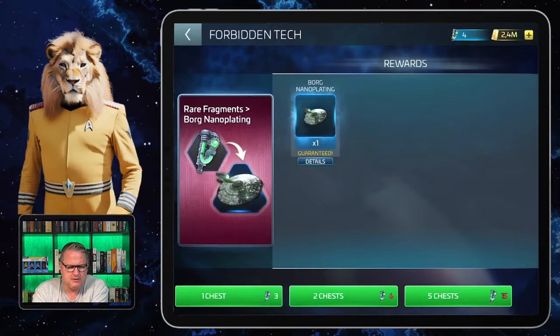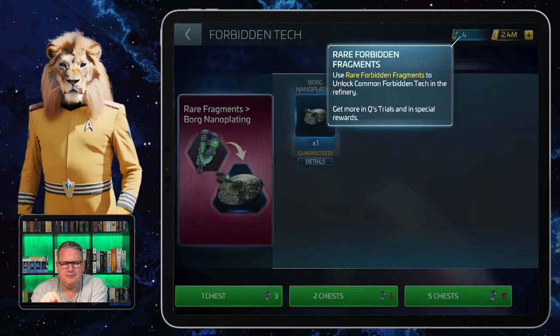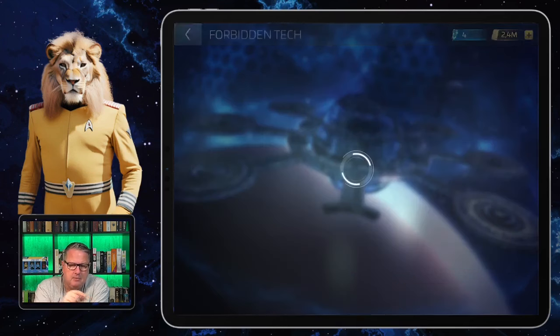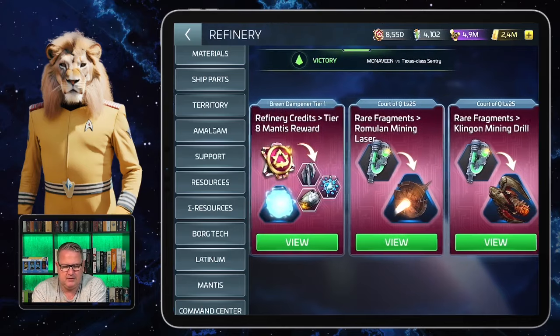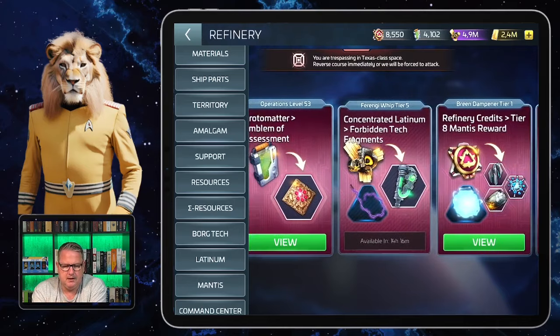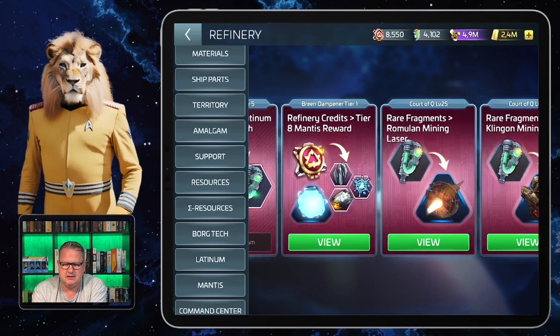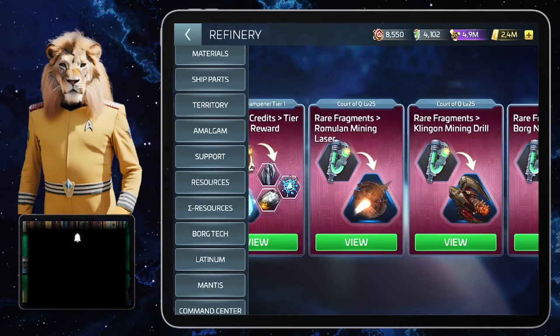The Borg nano plating needs rare forbidden fragments. In my case, for one of my videos I bought the Ferengi Whip to show how fast it is at mining concentrated latinum. In that case I have an advantage for getting those fragments, because the Ferengi Whip refinery — which is only there if you have the whip — regularly gives me those rare forbidden fragments that I need.